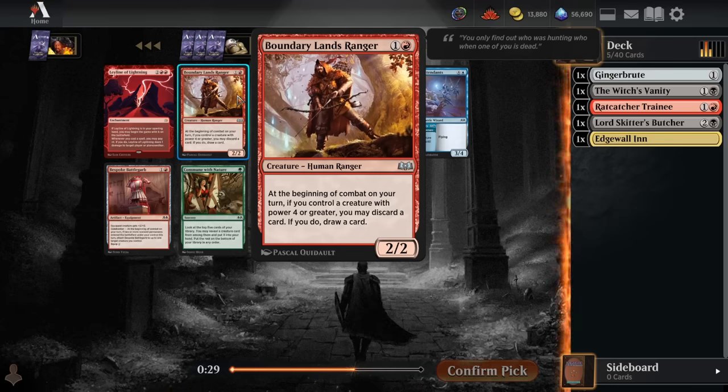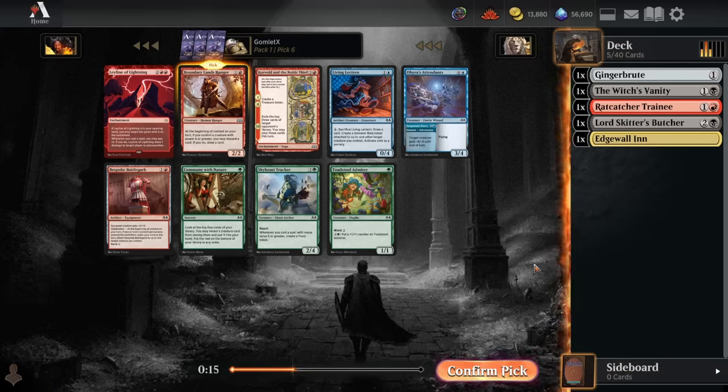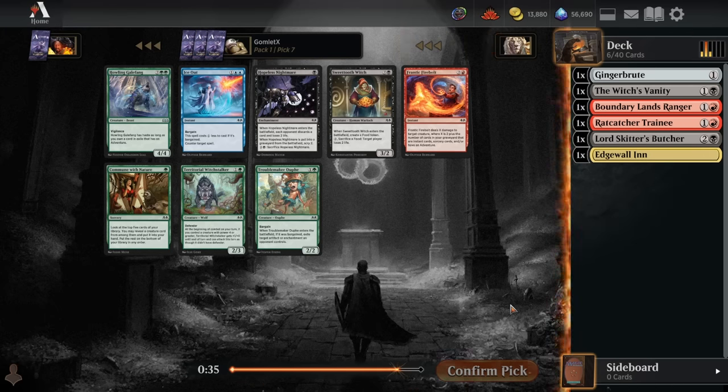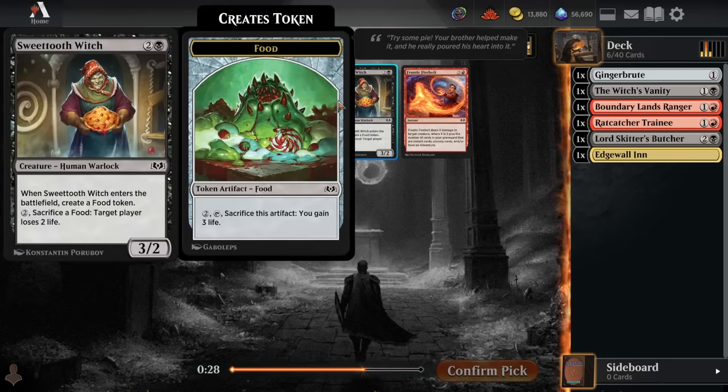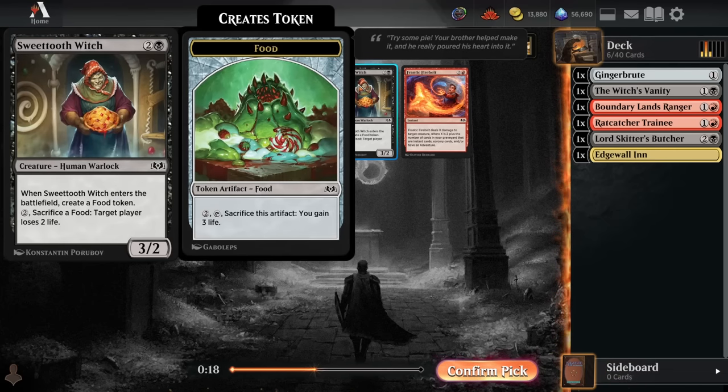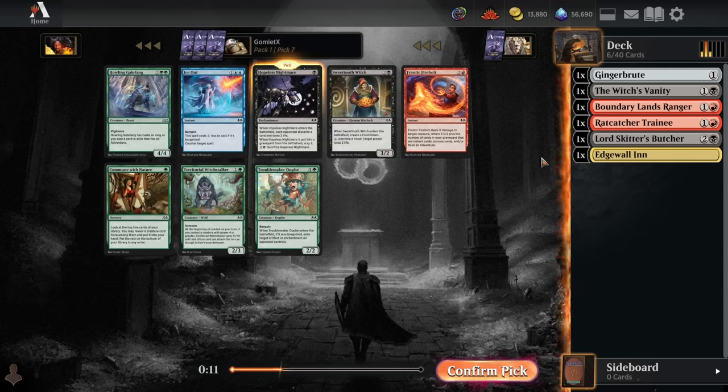For pick 6, we've got a pretty filler 2-drop creature, the Boundary Lands Ranger. It's pretty great when you've got a power 4 or greater creature on the board, but you're not going to have that all the time unless you are specifically the red-green archetype. So mostly a 2-mana 2/2, but sometimes we get card selection off of it, discarding lands late game to try to draw some non-lands. Pick 7 shows some incredible black commons still hanging out this late in the draft — a Hopeless Nightmare and a Sweet Tooth Witch. Hopeless Nightmare is tremendously good bargain fodder and gives you something to do with your mana turn 1, so we'll be taking it.